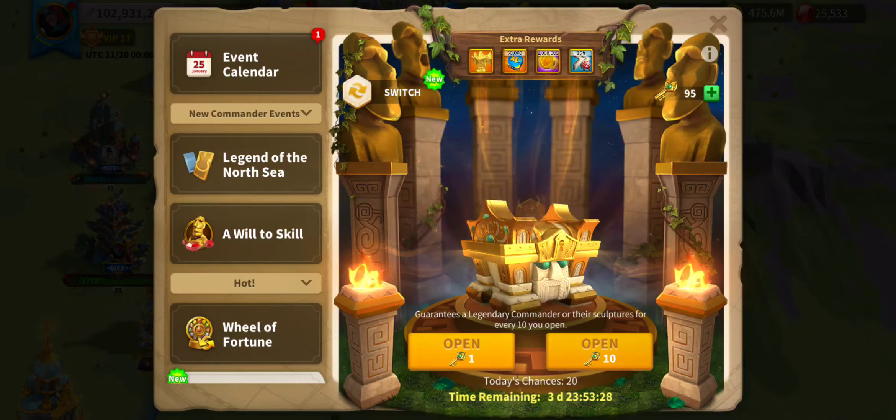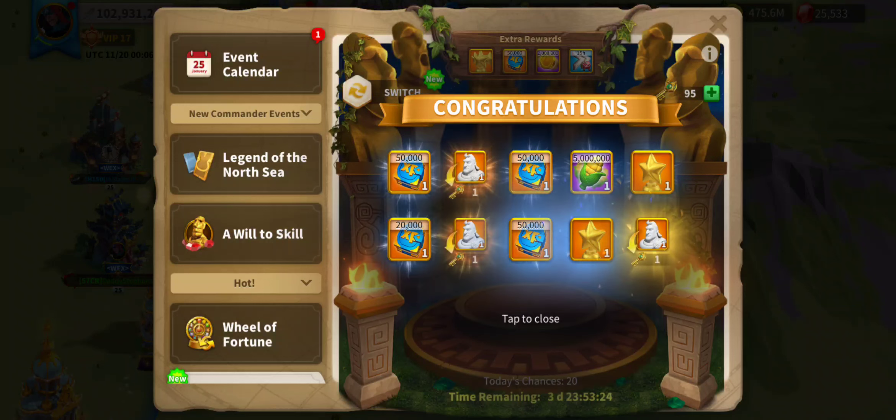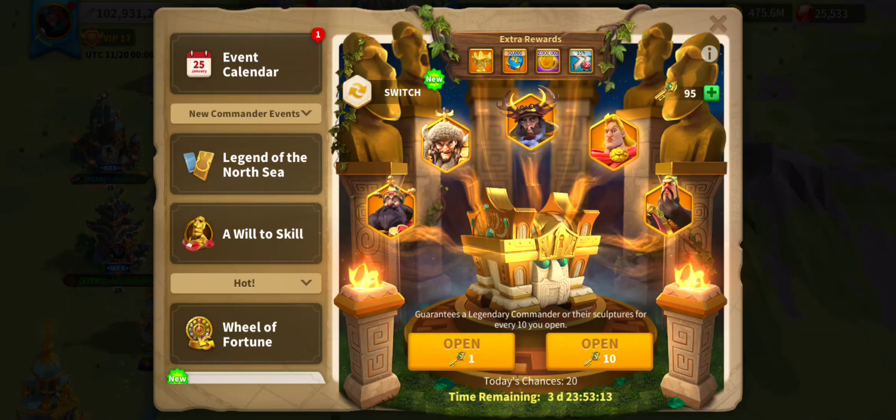30 to go. Let's do another 10. Three keys back, got some experience, five million food, some gold stars. 20 to go. Let's do another 10. That good luck run seems to have ended.